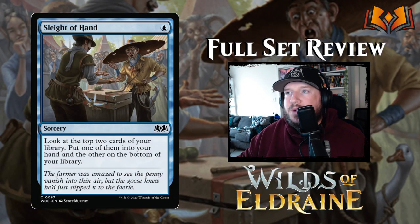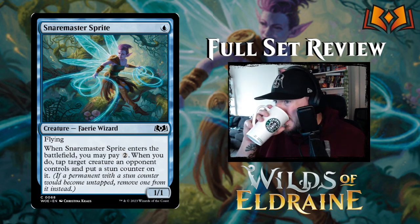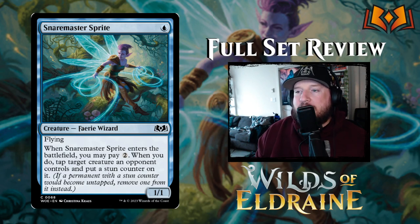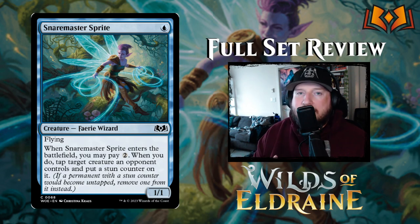Sleight of Hand is one blue mana for a sorcery: look at the top two cards of your library, put one into your hand and the other on the bottom. Perfect, love it, brilliant — give me four of them. Snare Master Sprite is next — one blue for a 1/1 Fairy Wizard with flying. Whenever Snare Master Sprite enters the battlefield, you may pay two — if you do, tap target creature an opponent controls and put a stun counter on it. Playing this on turn one is pretty good: a 1/1 flyer for one, start pinging away at life totals. Playing it on turn three and stunning one of their important things is also very good. Not super great in the late game, but between turns one and five this is versatile and decent.